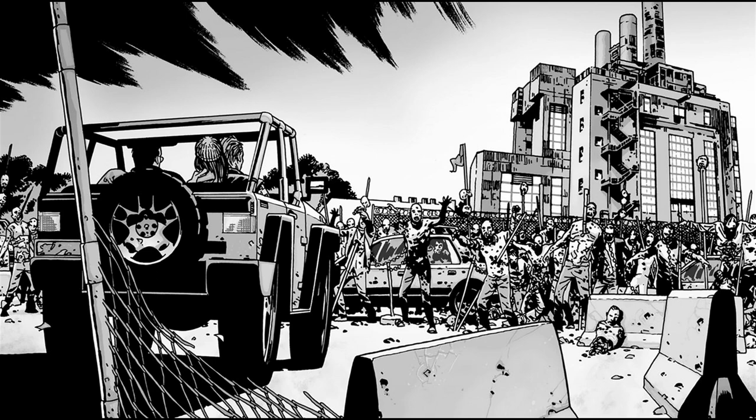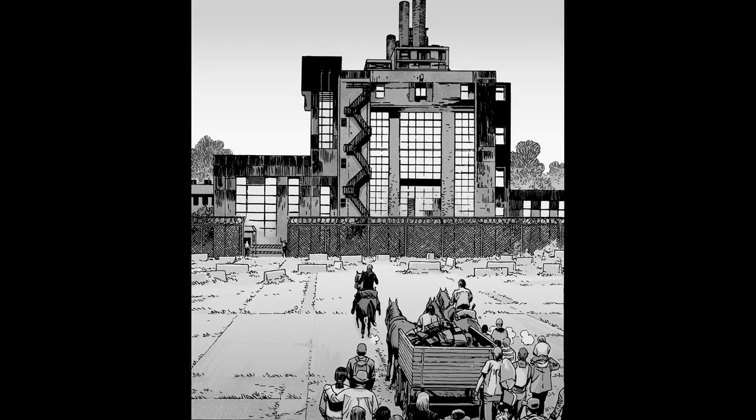This is just after the huge character death in Issue 100. It is the home of the Saviors, a ruthless and formerly antagonistic group that Rick Grimes and his group must interact with. The location is a large factory surrounded by a chain-link fence with a wall of walkers and stone barricades. It's a pretty cool spot, and I'm expecting us to see it in Season 7, probably within the first few episodes, maybe even in the premiere.